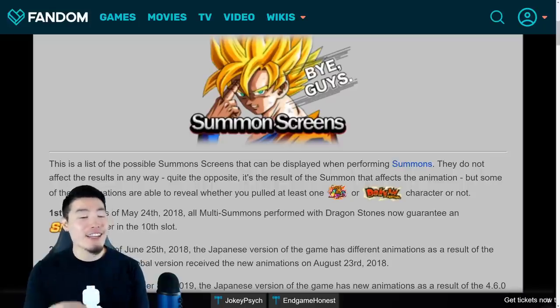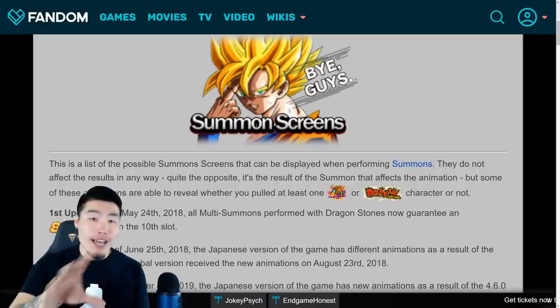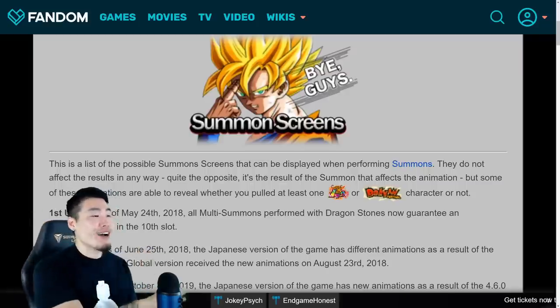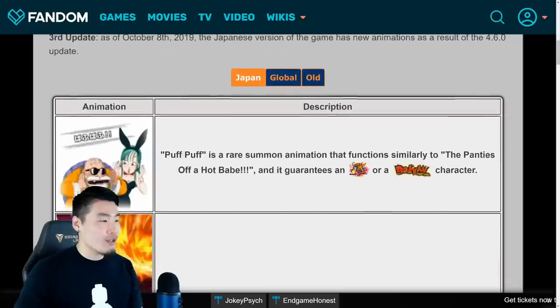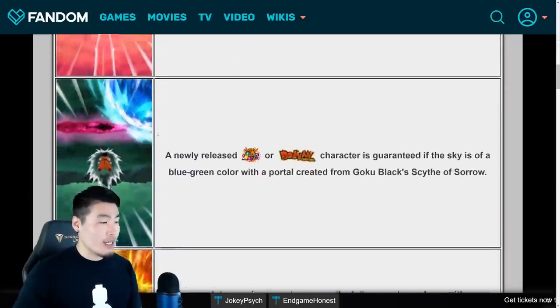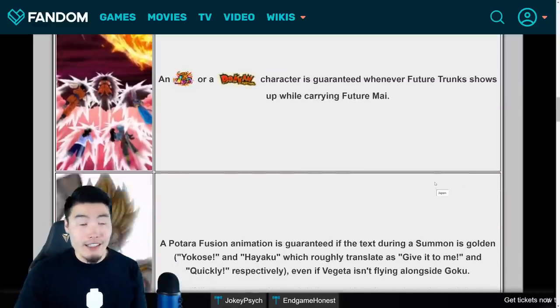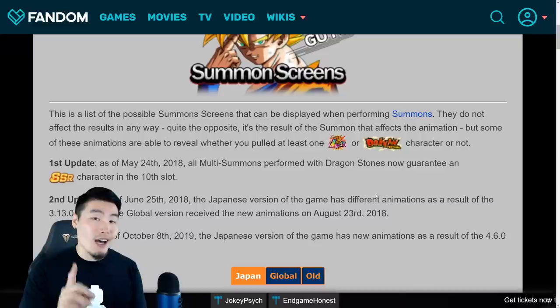But earlier today I did come across a pretty interesting post on the Dokkan subreddit by user gigolo1995 — and if that is the year you were born, then we're actually the exact same age, but that's besides the point. They made a post on the Dokkan subreddit which brought my attention to a page on the Dokkan wiki. It's actually a super useful page that catalogs all the different summoning screens and summoning animations in the game, along with their different meanings. I'd definitely recommend you guys check it out at some point.